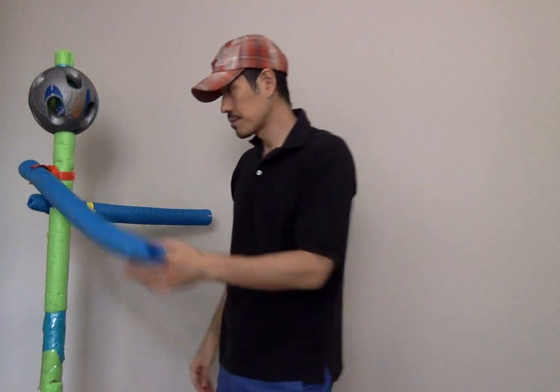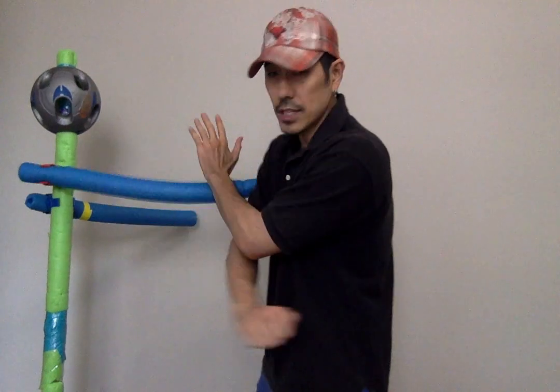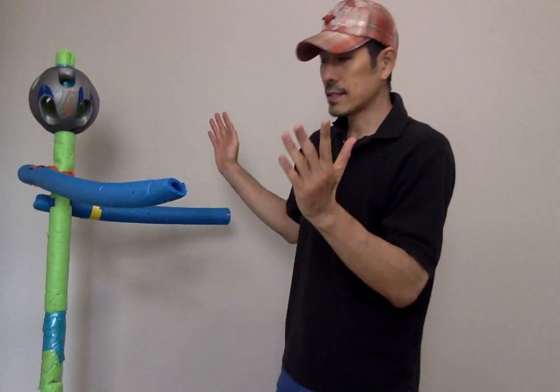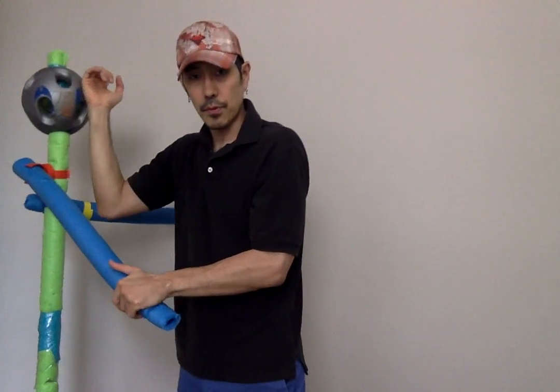Strike is coming in once again, and there is a move called scissor. The formal terminology is gunting, but translated it's supposed to mean scissor. The scissor technique — because my arms are like a scissor, I'm cutting his arm. That's a horizontal scissor. I could do a vertical scissor where I'm cutting this way. Strike is coming in and I'm going to go boom, and here's my counter strike.